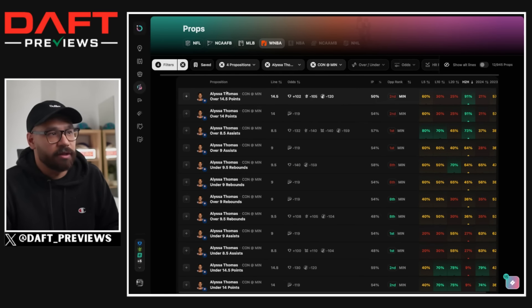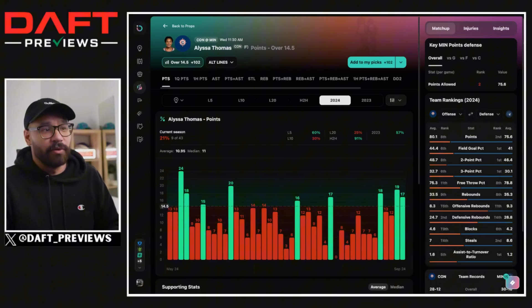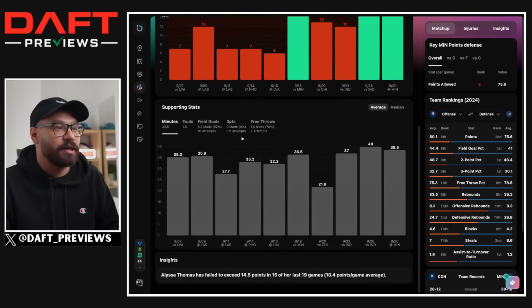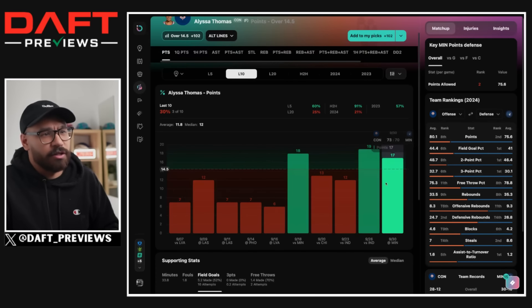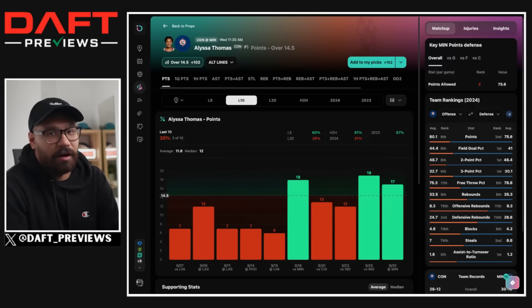Starting with Alyssa Thomas — a beast. I bet on her last game and we cashed, taking her over in points plus assists. Her points line is at 14.5. Against Minnesota she's been a beast — hitting the over in 10 out of the last 11 games against them, and it's a plus money play. In her last 10 overall, she's only hit this three times, and on the full season only nine out of 43 games. But this is playoff Alyssa Thomas — more minutes, more aggressiveness, more likely to score. She had 17 points in that last game, played 38 and a half minutes, shot eight from 12 for 67%. She came up clutch, scoring four points in the last minute and a half. If you'd taken this bet last game, you'd have been sweating to the end. I'd lean to the over at these odds, but it's moved too much for me to comfortably take it. The Lynx are going to come in hungry after dropping game one and will make their own adjustments — at the moment they're leaving Thomas wide open and she's starting to punish them.